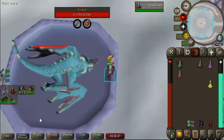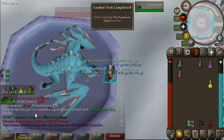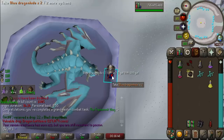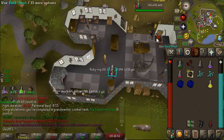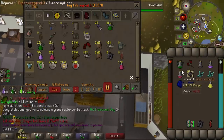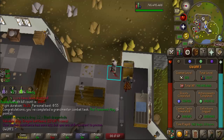Oh my gosh, I actually did it! What is this kill time? 14 minutes and 24 seconds. That is so stupid — that was long, dude. Almost a quarter of an hour just to kill this boss one time. The rewards are not that good for having only four kills per hour at this boss. But seriously, that was a fun combat achievement. I don't know if I got really unlucky or if that's pretty standard, but either way that was a tough one and it was really fun. Definitely worth the six combat achievement points.